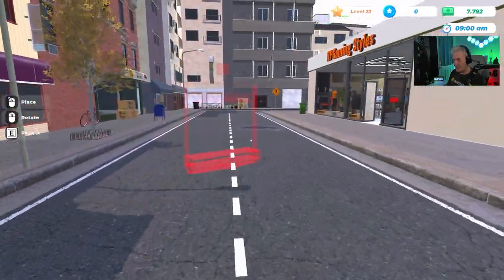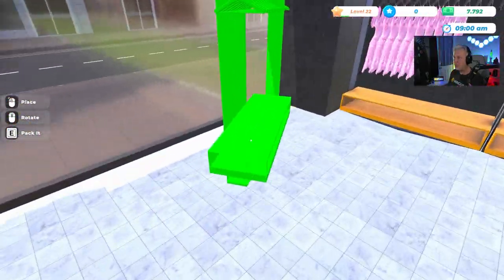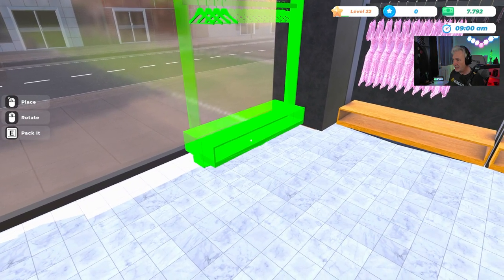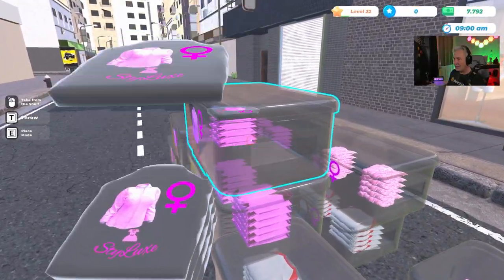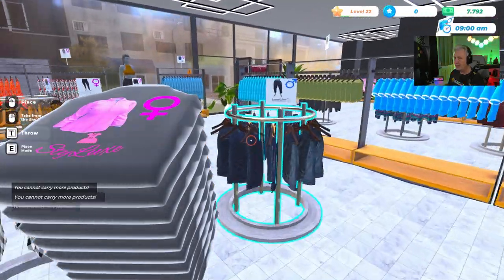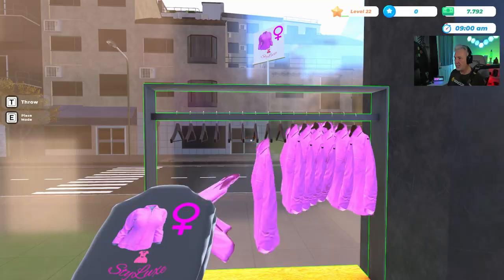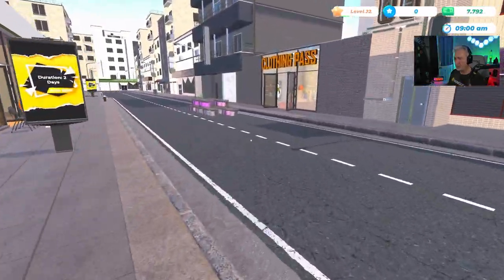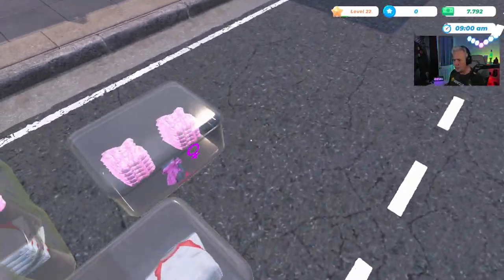These new shelves will take care of all the new clothes we just bought — this should help our rating and everything in general with the store. I'll tuck that right in there. Now all I have to do is put one of everything on here. These are the shirts — we'll put the shirts right here. A lot of pink going on in this store right now.